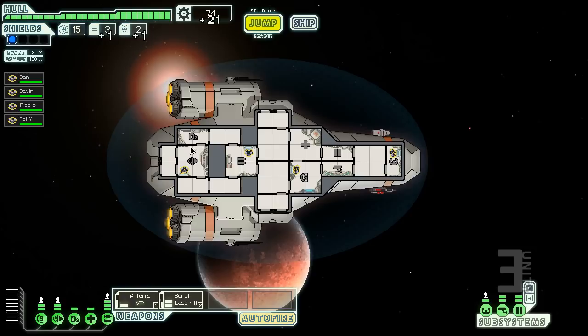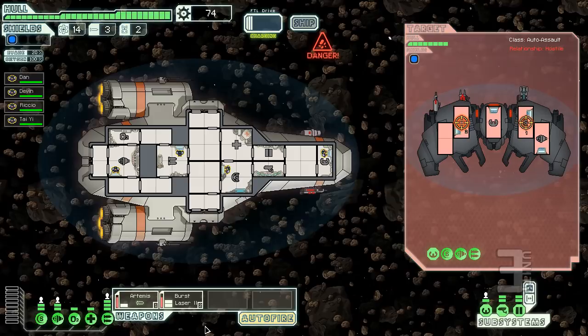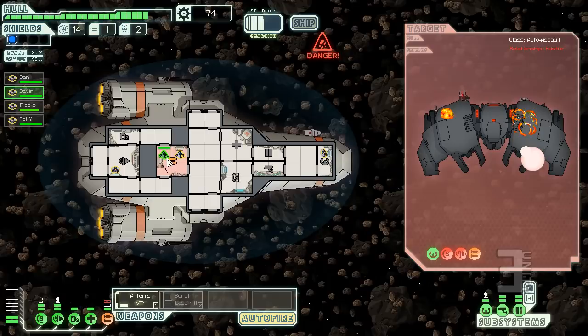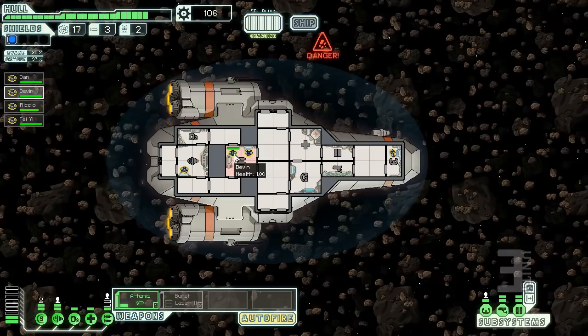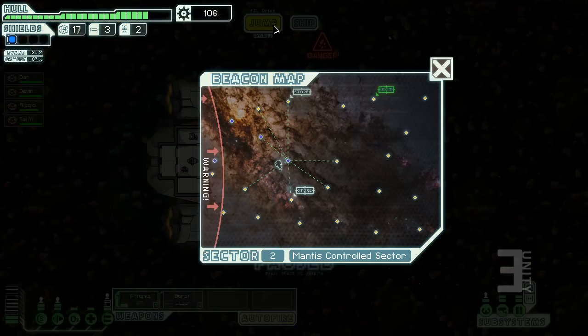I'm going to do some rapid jumping to show how repairs work. We're in an asteroid field — asteroids keep hitting our shields. We get hit by an ion cannon so our shields are down, and now there's a hull breach with weapons damaged. I move crew over to patch the hull breach — the room is turning red because oxygen is leaking. Once hull breaches and fires are patched up you can move crew back to their stations and start repairing systems.